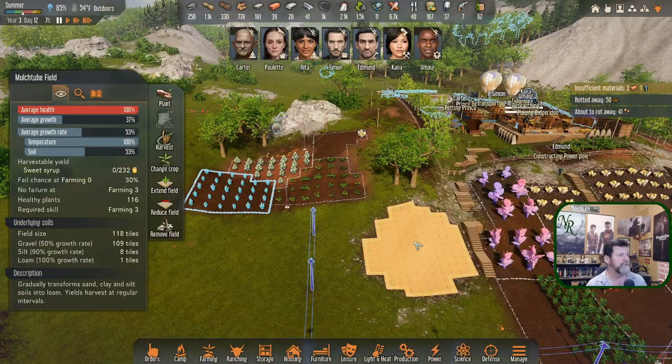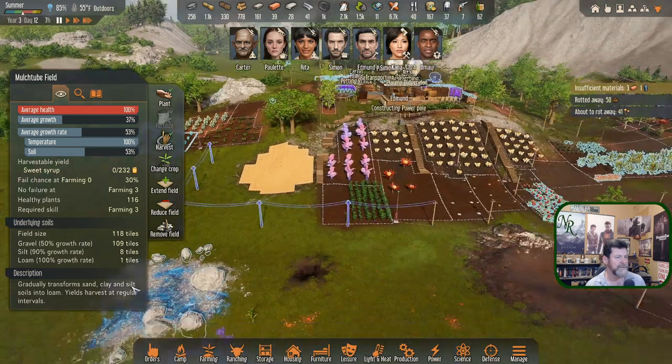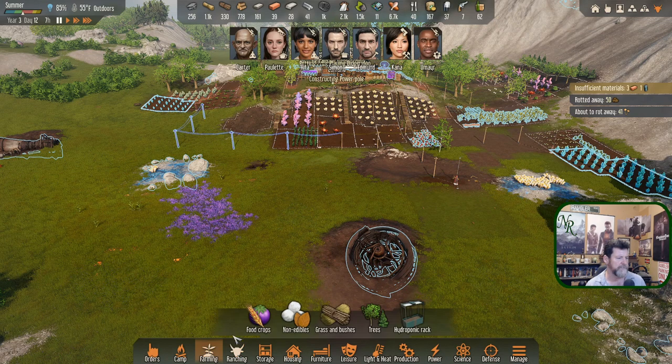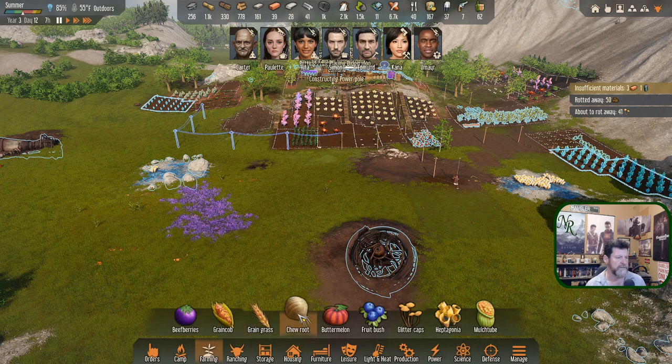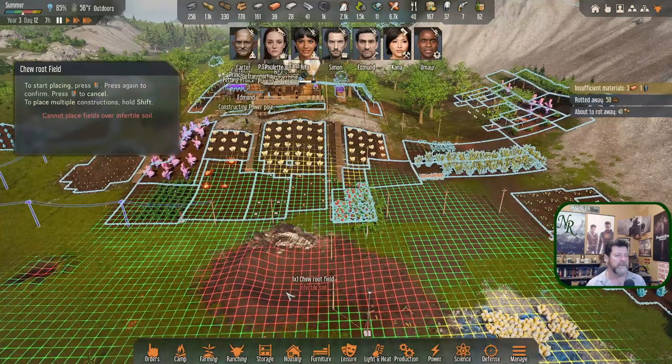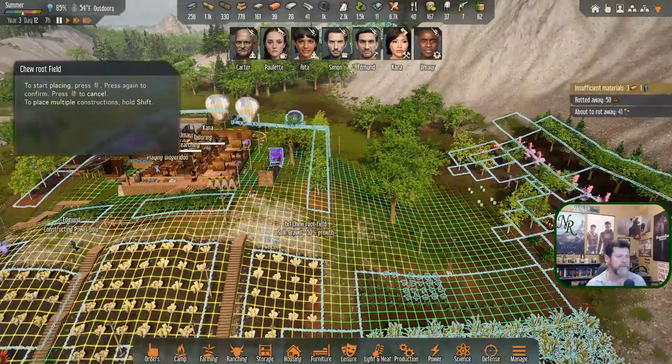The mulch tube — where is its description? 'Gradually transforms sand, clay, and silt into loam.' Does it tell me what to do? Farming — click anything here. This is infertile soil so it won't let me do anything with it at all. That's too bad. It will let me do things with gravel.